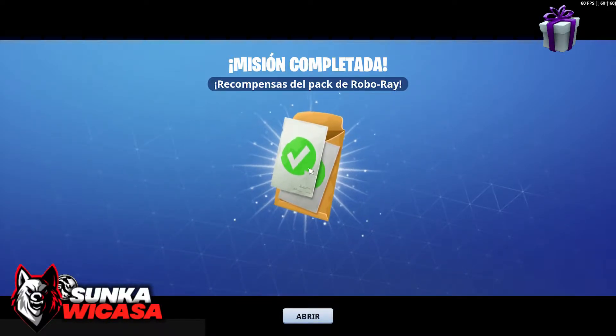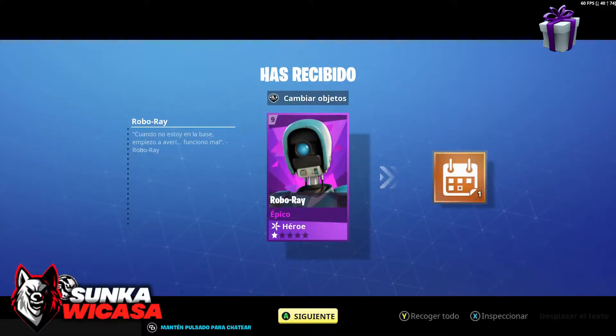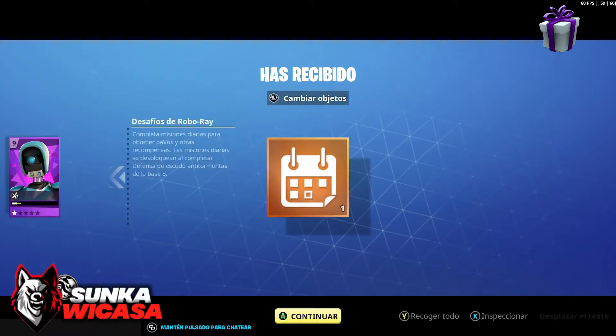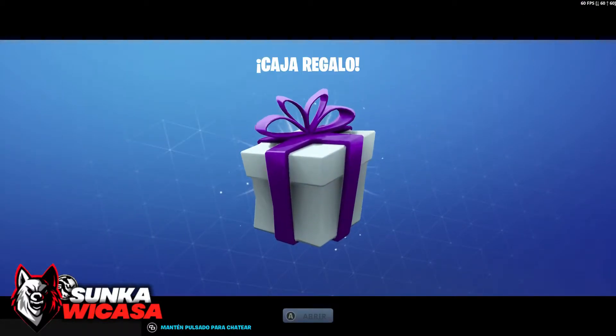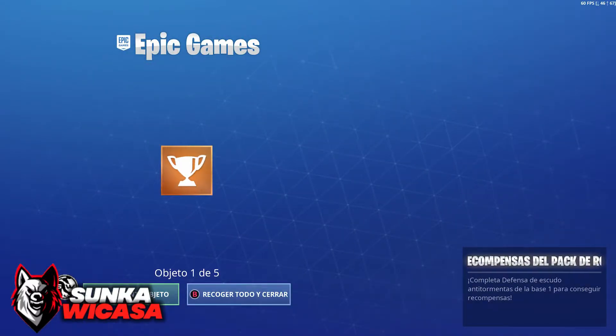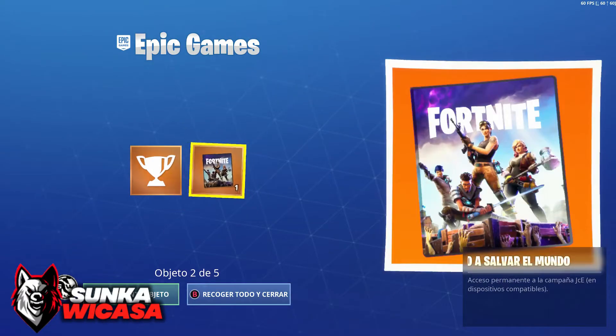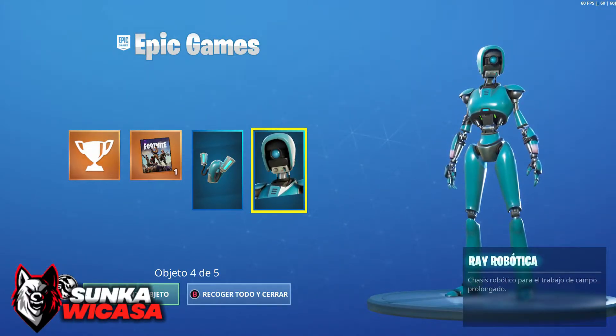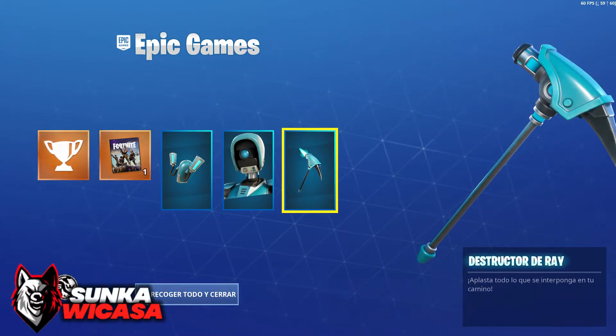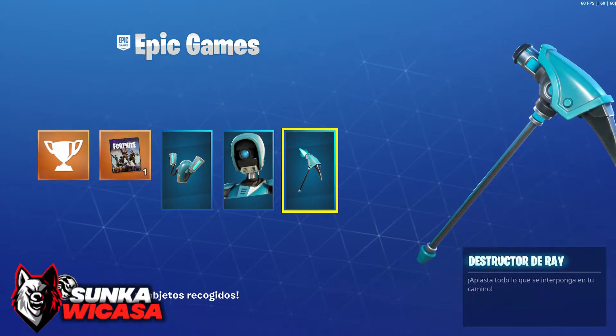Recompensas del pack de Robo-Ray. Obtenemos el héroe que es un ninja, no sé reskin de qué héroe, en rareza épica. Tenemos desafíos retroactivos a una semana — son siete desafíos — con los que podemos obtener los mil pavos. También tenemos la mochila que se llama Proyector de Flor Azul, el skin de Robo-Ray, y el pico que se llama Destructor de Ray.